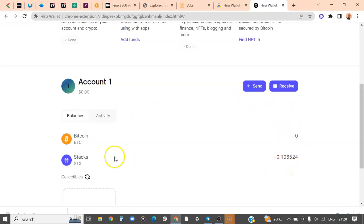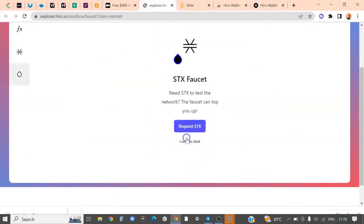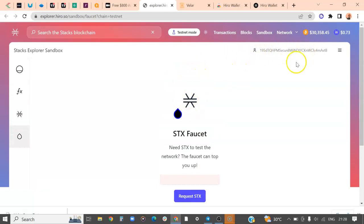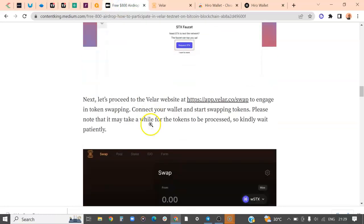We have some STX — about 0.1 Stacks. Let's see if we can get more and request again. We were able to get more, but you may have to come back again if you want more. For now, we have some Stacks. Exit that explorer — you now have approximately 0.1 STX in your wallet.